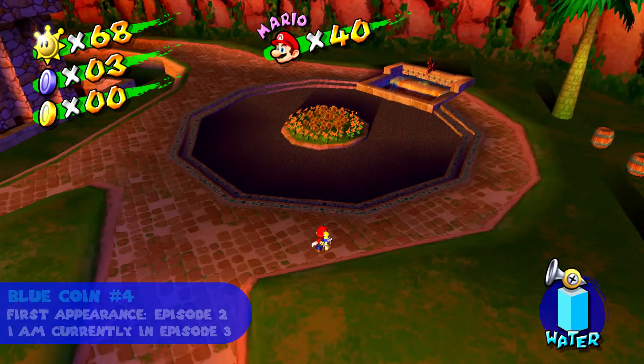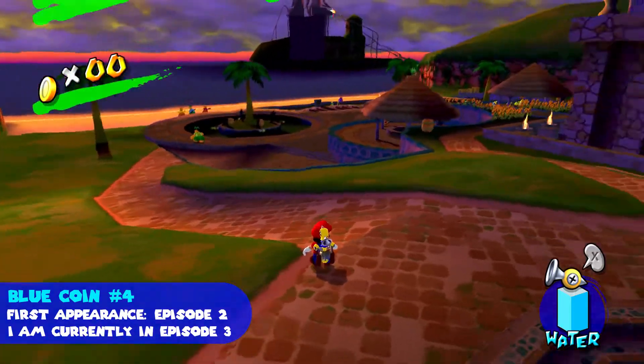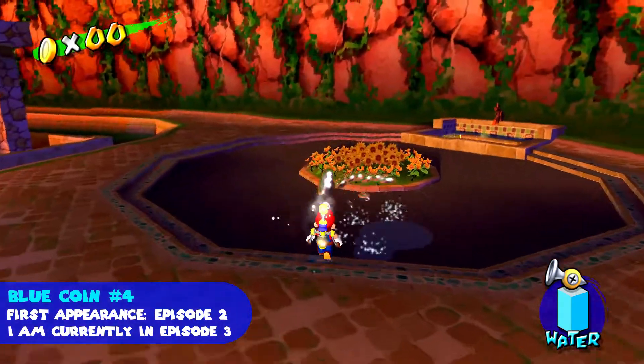The fourth blue coin appears after spraying this flower here. I'm just on the right side of Hotel Delfino, so let's spray it and get that blue coin.